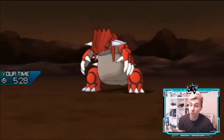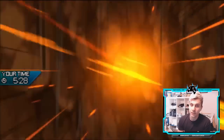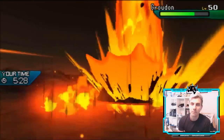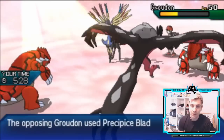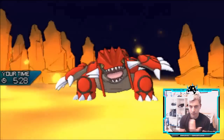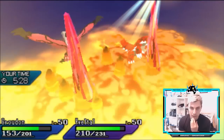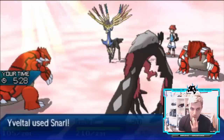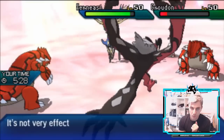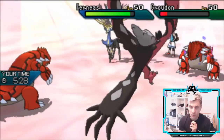It's a strong attack — Groudon goes down to the core of the earth! Not quite enough damage to knock it out, but it gets some damage that we need. Snarl hits both targets — it's more important for that Zygarde than anything else.